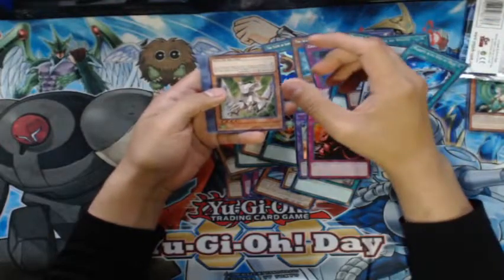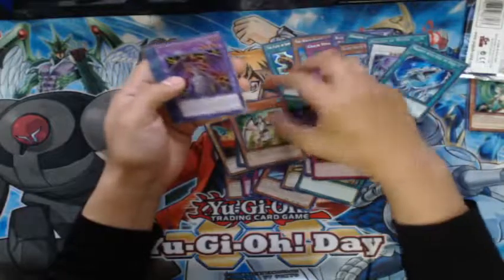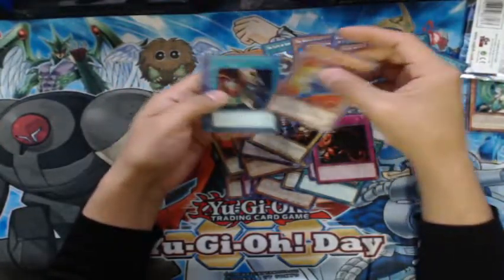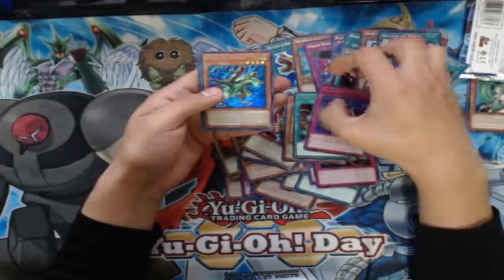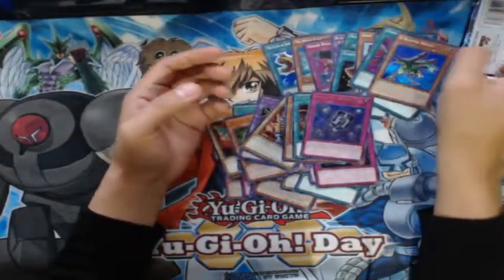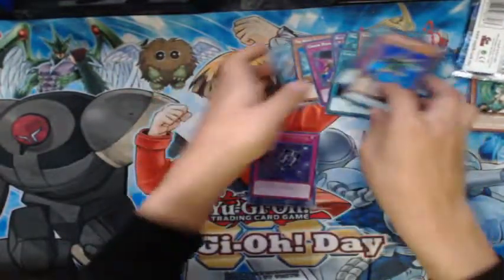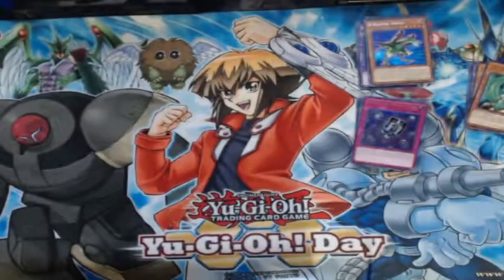Third pack. For some reason this card is upside down. Your Unity, Dusk Dusk Doom Virus Dragon, Boar's Raider, W Wing Fusion, Sage with Eyes of Blue, Eradicator — I like this card — Will the Buster Drake. I have an Enemy Controller from a friend. Nothing crazy in this one but still a lot of cool stuff. Let's move on to the second box.